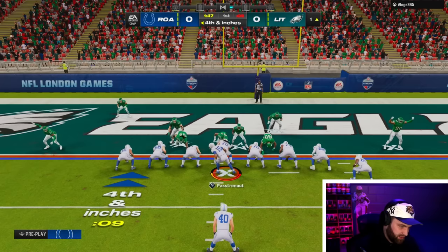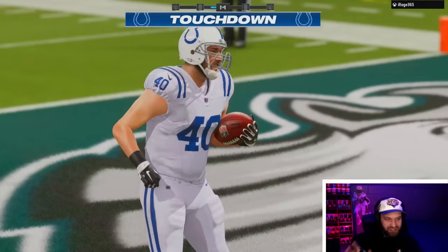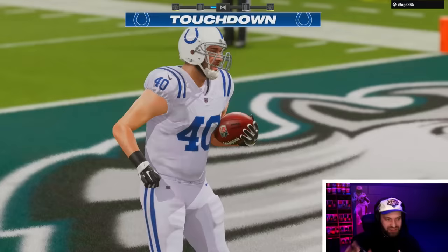I'm going to double team this guy and run it to the weak side. Come on, Peyton Hillis! Let's get in there — let's go boys! The Pastronaut didn't get a touchdown but he led us the way. We're playing a super meta defense right now — the A-gap blitz is the best defense in the game. Let's see if we can win against it.